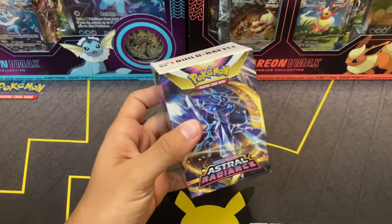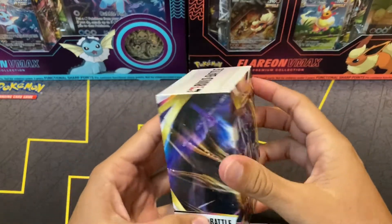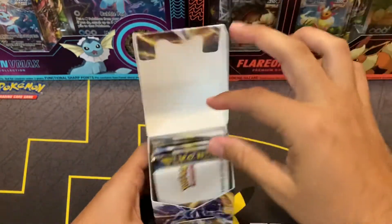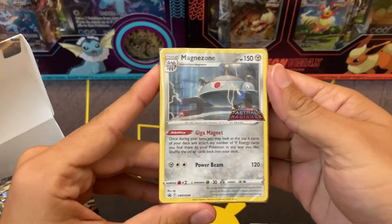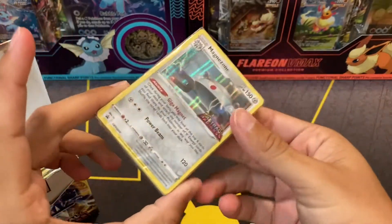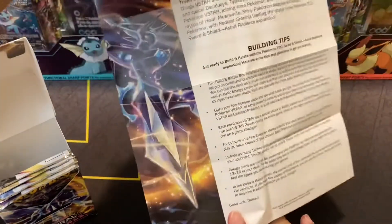First, slide it out and open it up. So you pull it out. Let's see what promo we get. We've got a beautiful Magnezone holo promo that comes in with this promo deck in the build and battle boxes. I have this little card list because this is technically a pre-release kit.